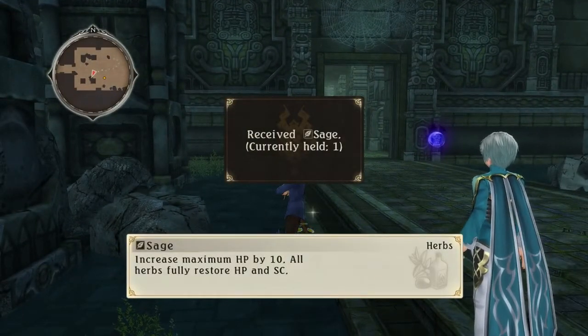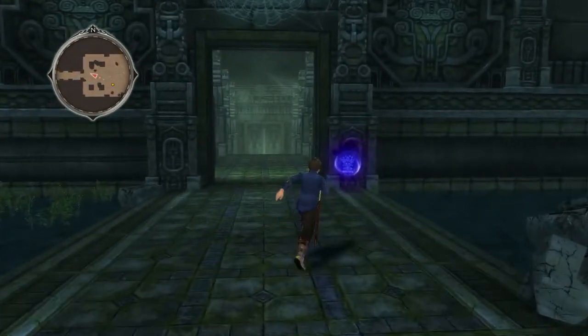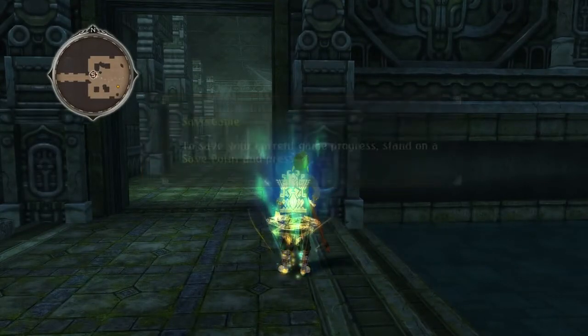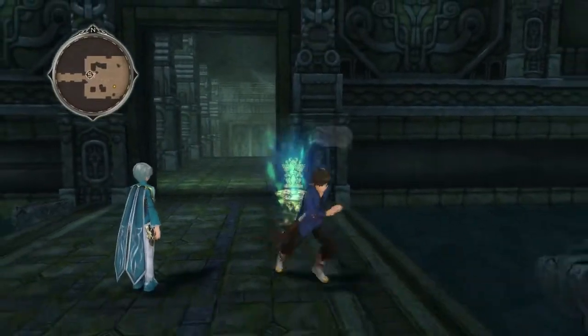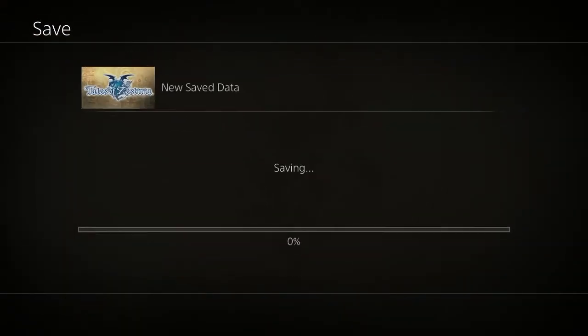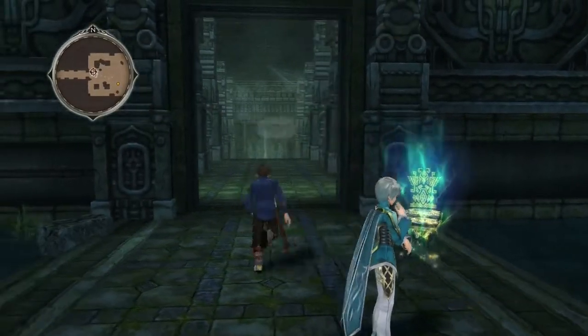A sage — increases maximum HP by 10. All herbs will restore HP, that's cool. Is this a save point, I'm assuming? Save game: to save your current game progress, stand on a save point and press X. Look at that — it was like a dark sphere when I walked into it, but now it's like an always-activated save point. I like it a lot. And thus our game was saved.